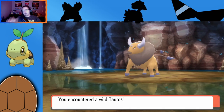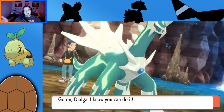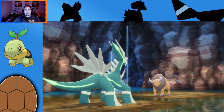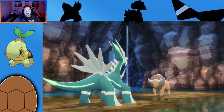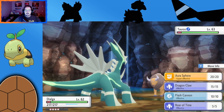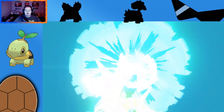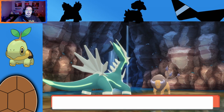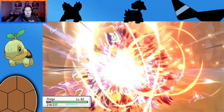If you did watch the Chimchar video, you'll notice the team is pretty similar — except instead of Chimchar, we now have Turtwig. We are all healed up. The Corsola has proven a little bit of a mismatch for my Dialga, but everything else shouldn't be too much of a problem. Aura Sphere works well on these normal types, but doesn't quite take them out yet because our Dialga needs to get a little bit stronger.